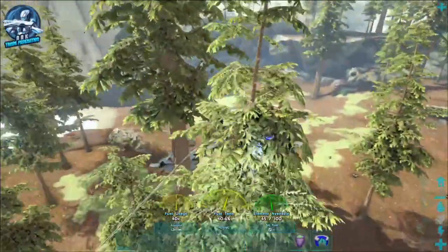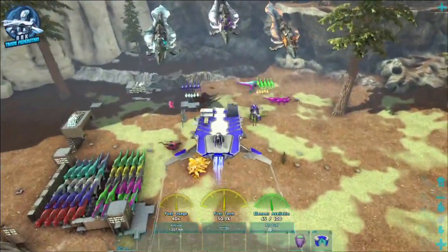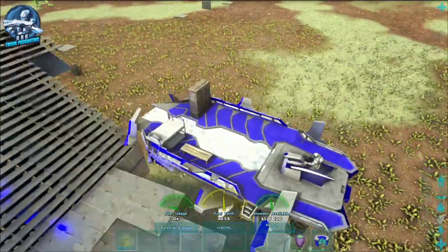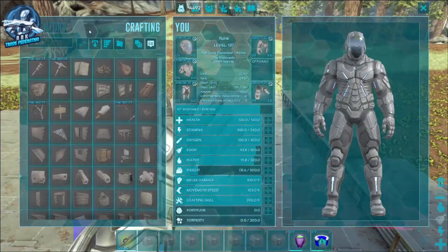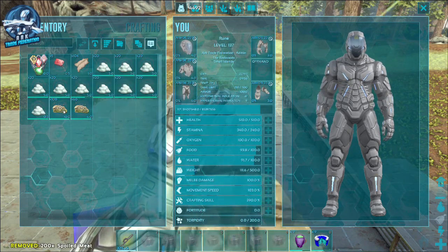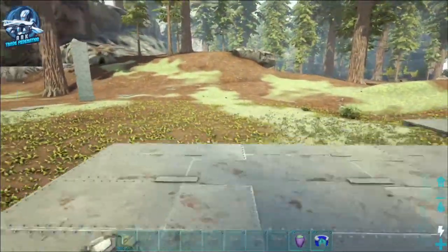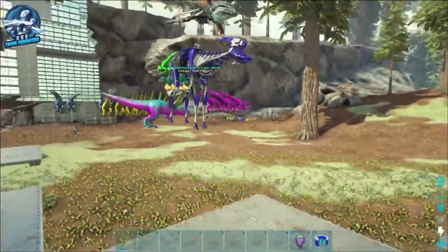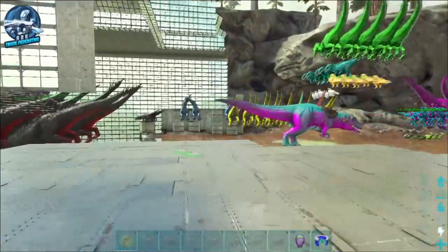So we're going to head back to base here. What we've got is around 100 or so organic polymer. It's going to spoil and there's no way to put it into a fridge or anything like that to save it for later. So what do you do with it besides watch it spoil away?